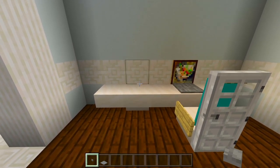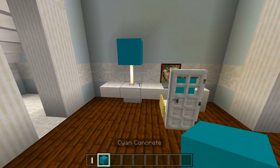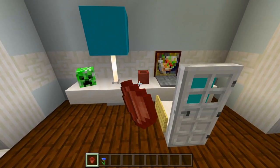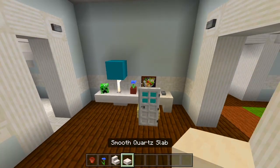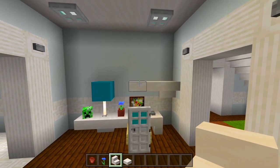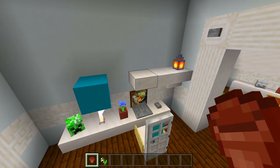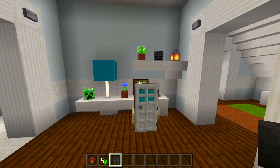Over here I'll go ahead and have a lamp - I'll grab the end rod and cyan concrete and just have it right there. Then I'll also have a flower pot with a creeper head. Then let's have a shelf with slabs and maybe a stair on one end. On top of it I'll just have a lantern and another flower pot with lily of the valley on the corner. Then I'll also be sure to have the wither skeleton skull. So that finishes off this wall.